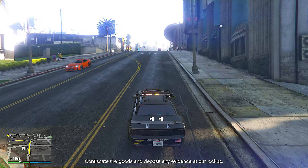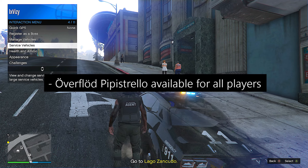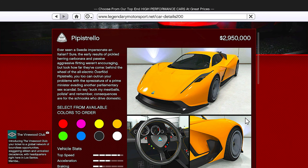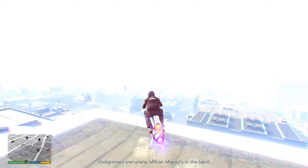To start this event week, the drip-fed vehicle called the Overflowed Pip Estrello, which has already been released for GTA Plus members, is finally out for everyone. It doesn't really have any HSW features or Armani Tech features — it's just a standard supercar, but it still looks pretty cool.